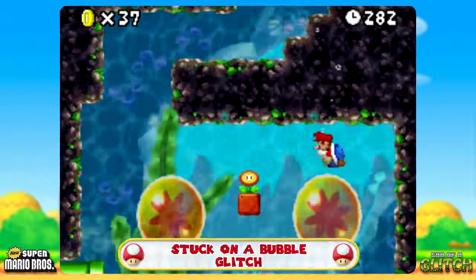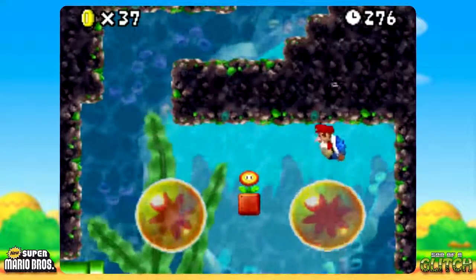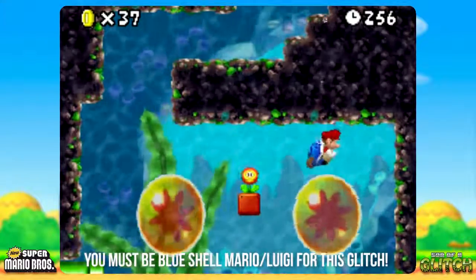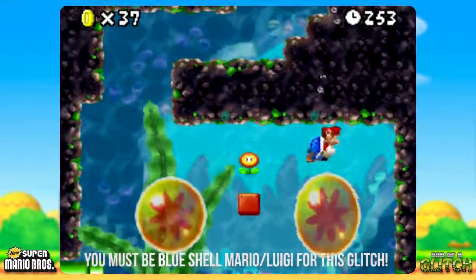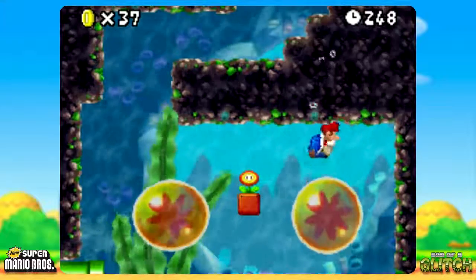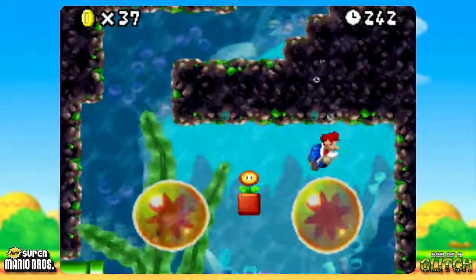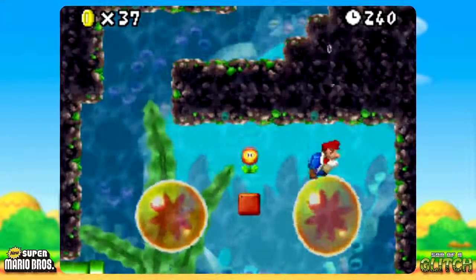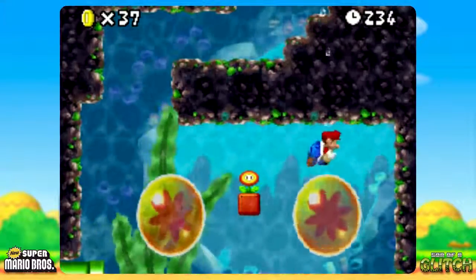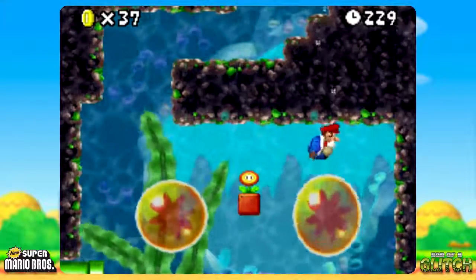In World 8-3, you're gonna find these giant bubbles, which look kinda gross, but there's a glitch involved, so stick with it. This is kind of tricky to get right, but you need Mario to bounce directly on top of this bubble to the point where he can no longer move away from it. What happens is these bubbles take away any control from you once you bounce off them. And if you get Mario bouncing dead on the top of them, he's gonna hit the ceiling, come back down, bounce, and just keep bouncing forever. This glitch serves absolutely no purpose whatsoever, but enjoy the up and down ride of this one.